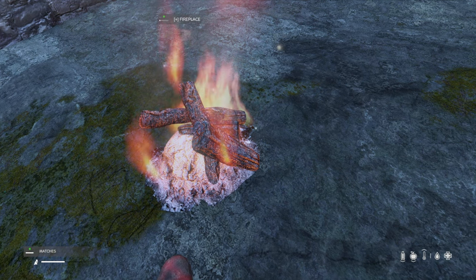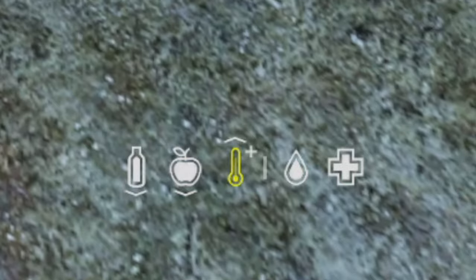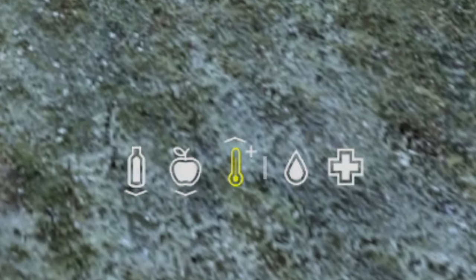If you get warm until you see the heat buff, it's basically vitamins light. It effectively makes you immune to colds regardless of how cold the map gets. This is great for rainy wet nights.